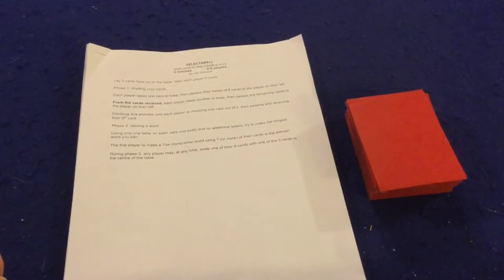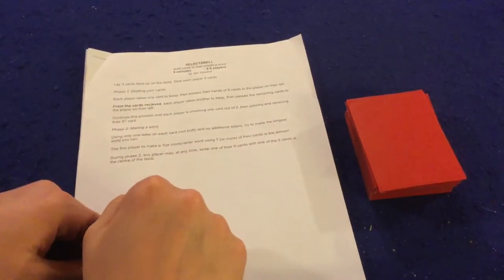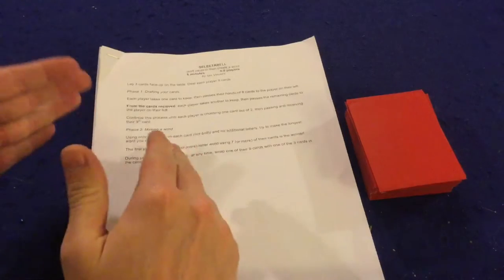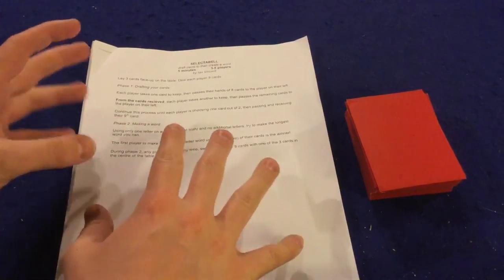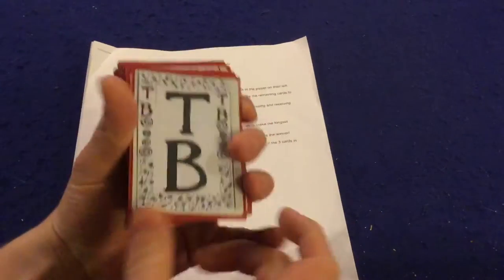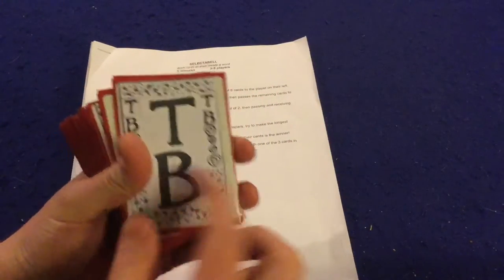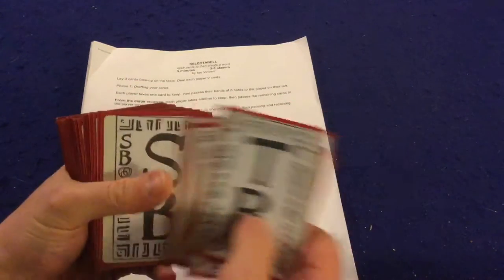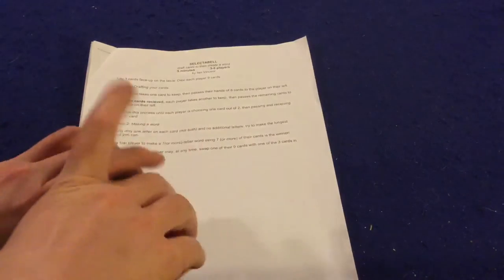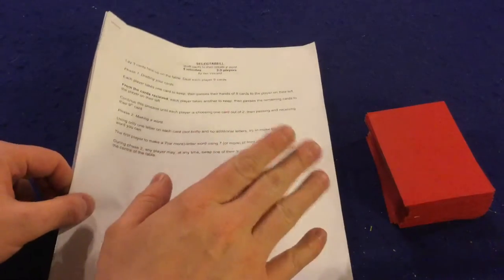Let's open it up. Before we get started, I do want to mention this is a promotional copy, so take everything you see here with a grain of salt. Wibble Plus Plus is a deck of cards with letters on them. Each card has two letters on it, plus a unique pattern around the background that matches up from time to time, which impacts a couple of the games.